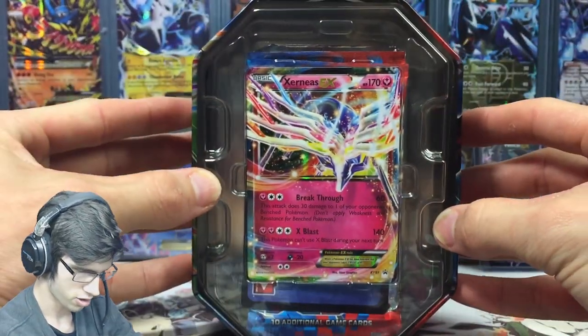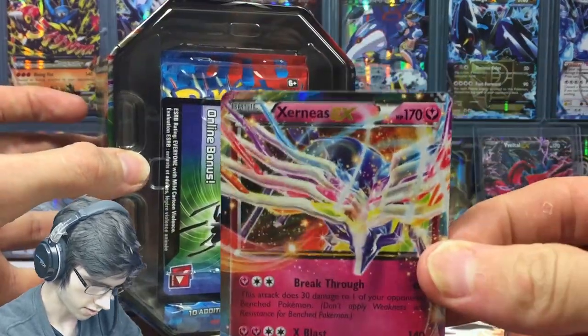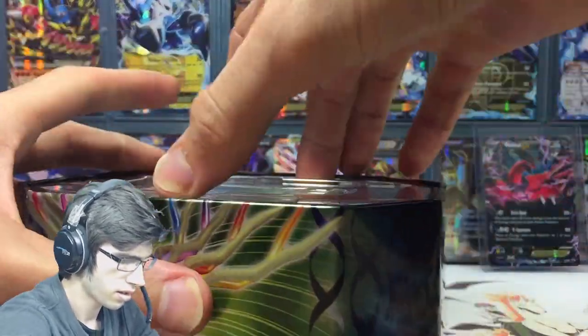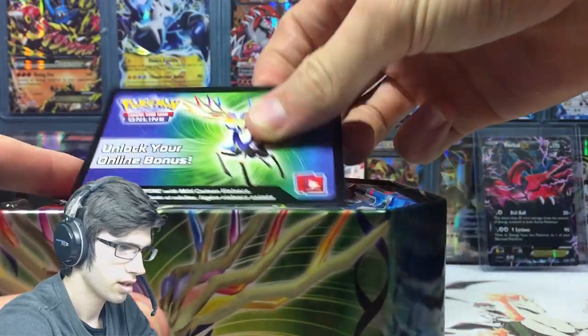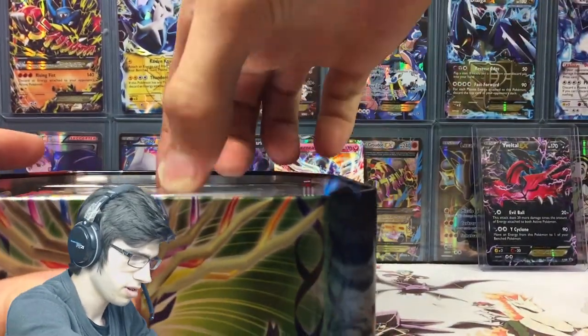So that's what the tin looks like when you first open it. We've got the Xerneas card here. Let's get this out carefully. Zip that up the back. We've got the code card next — the code card has Xerneas on the back of that too. Then we've got the boosters.